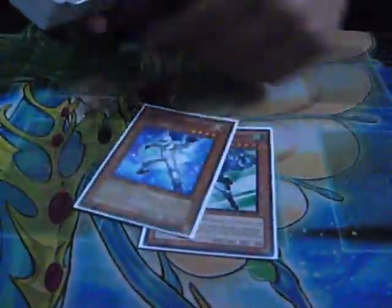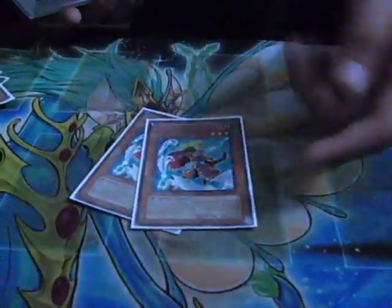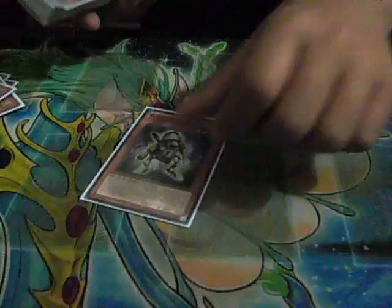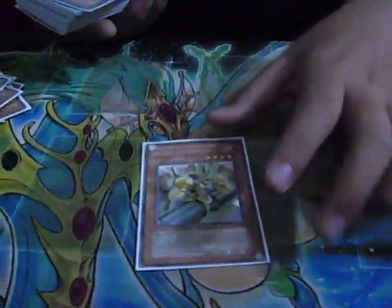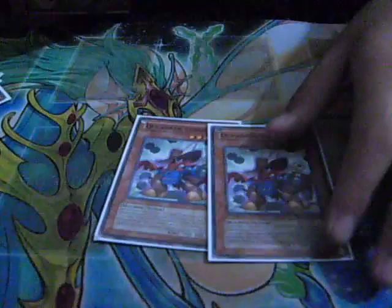Stratos searches out Alias — two Alias. Then on to the Tuners: one Crabbon, two Egg Saber Philom Knight, one Tune Warrior, Scrab Goblin, Road Synchron, Junk Synchron, and two Quick Dress Synchron.